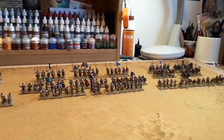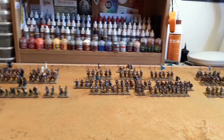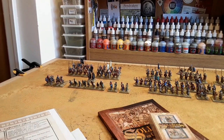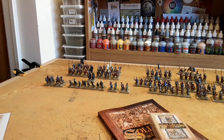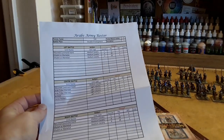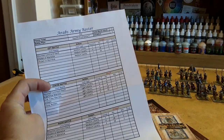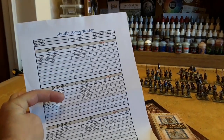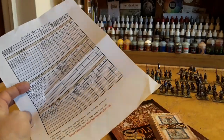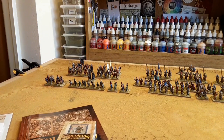It takes me a long time to paint these, but I really enjoy the Crusades period and the Soldiers of God rules. I've also found on their Facebook group a program you can download — an army builder. You click on the units, get a drop-down menu, fill it in, select how many stands you want, and it gives you all your points, morale values, and everything. Then you just print it out — really handy for changing your army between games.